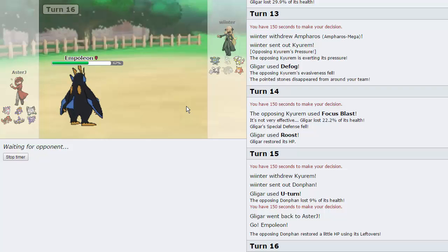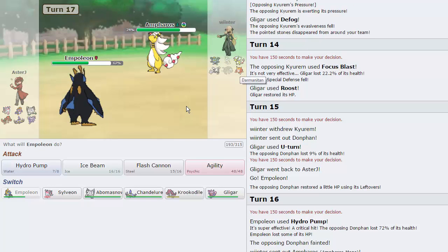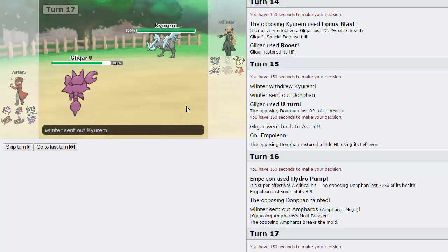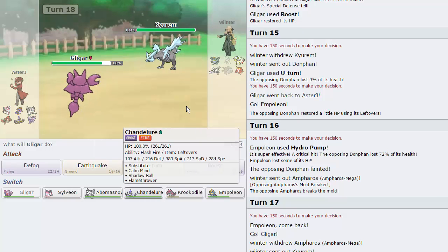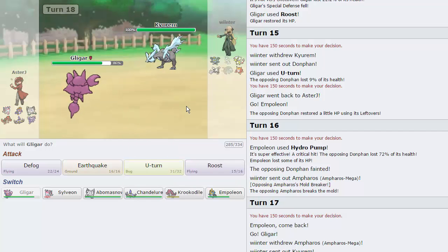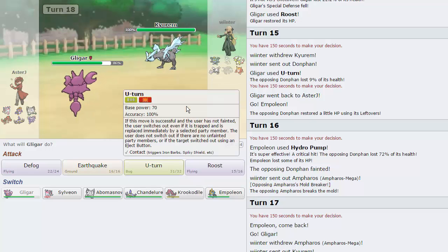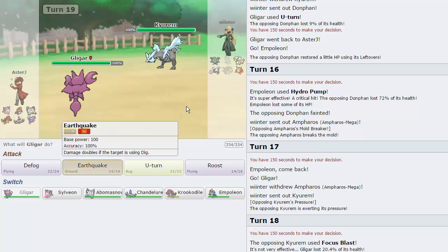His Kyurem is probably Specs and his Darmanitan is probably a Choice Scarf variant. Let's go back into Gligar — he actually doubles into his Kyurem, which is a good play, and now I feel like he's going to go for the Ice move. Do I go into Chandelure to take the hit? Actually, if I get off an Agility with Empoleon, don't I just win? I'll Roost here as he goes for Focus Blast again — he's trying to predict every turn and it's not working out for him. Now I can Earthquake his team.